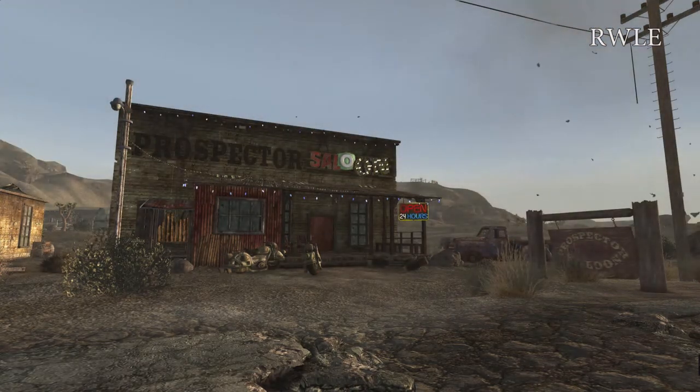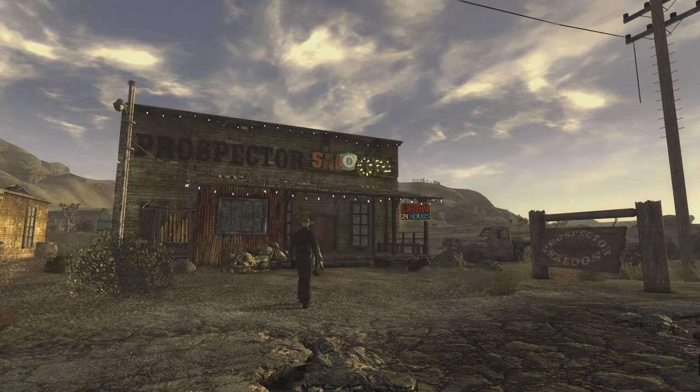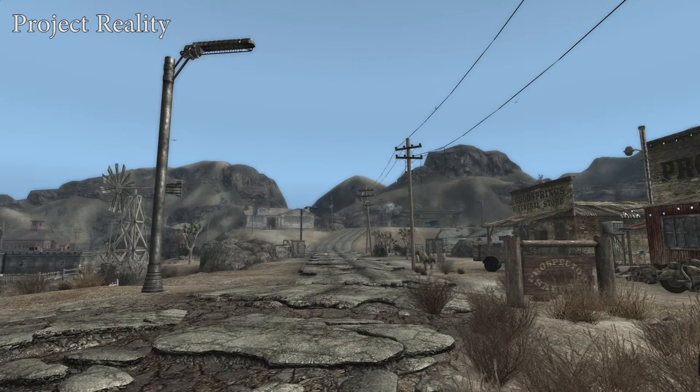In this next series of clips I'm going to be comparing everything against Project Reality so you can get a sense of the mods compared to each other. You can immediately see the yellow tone as soon as I throw vanilla over top of that — so if you weren't sure about it before, you can sure as heck see it there.